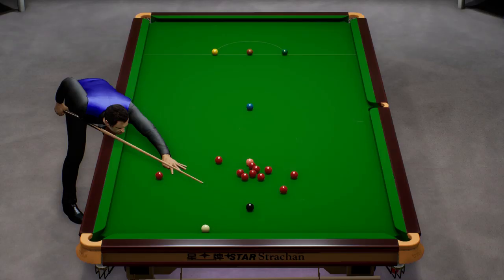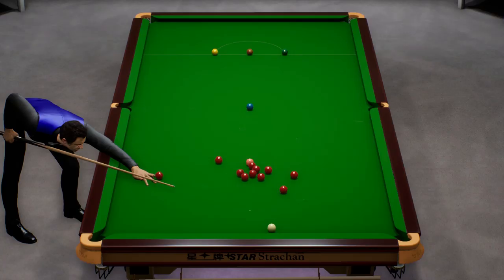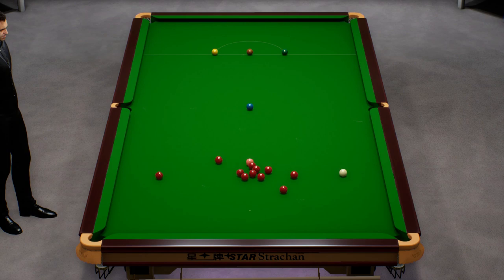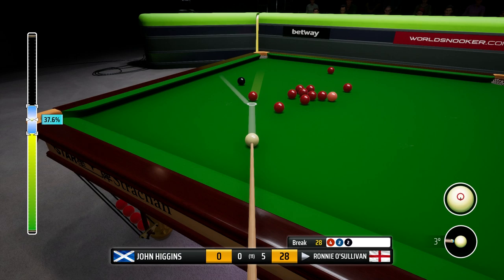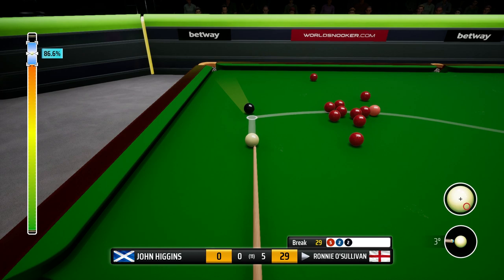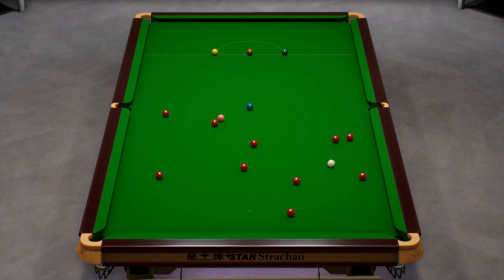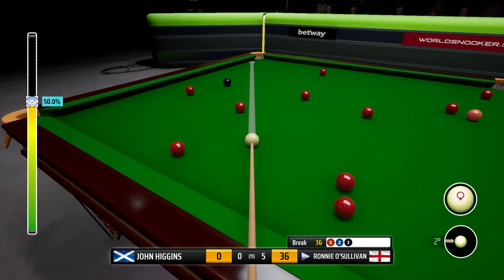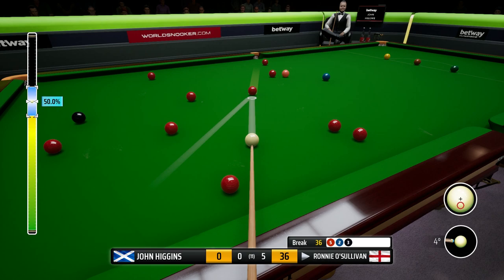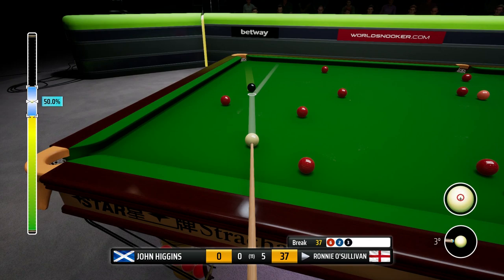We can get to this one — clear and obvious shot. Nicely onto the black. Thirteen. Twenty. Can we do what Ronnie does so fantastically in real life and take this last frame that we need in one visit? We've been really good at it throughout this career mode, to be honest. Whenever we're faced with this situation we tend not to shy away from it. Good position to take on a colour. Twenty-nine. I'm going to go into the pack — in for the kill. Good split, that's really opened the table up. Thirty-seven.